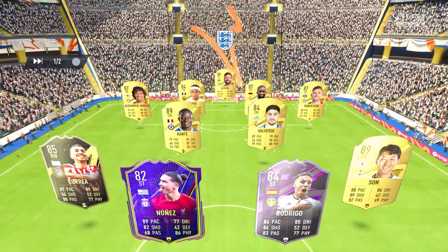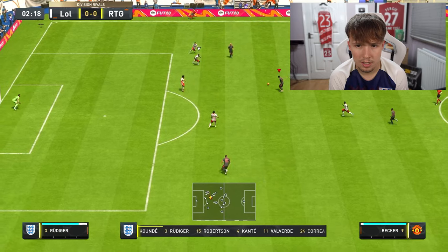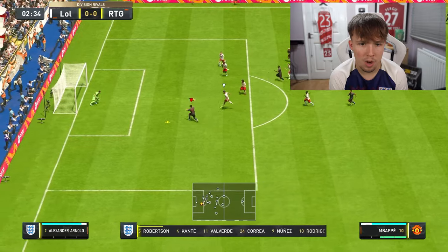If we don't win the final game, I'll have to discard a player from this team — and that includes Mbappé, who is untradeable, so I really want this win. Let's find our final opponent. His team is pretty damn good. Over the top ball — if Mbappé's onside — we've scored early again! Now we need to build on this lead and not concede.